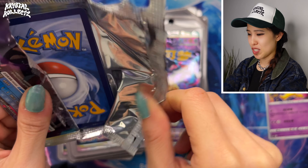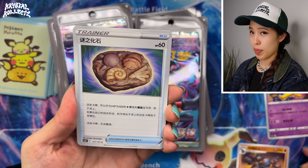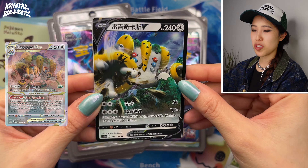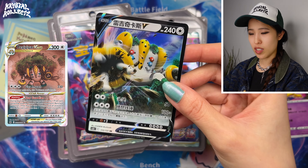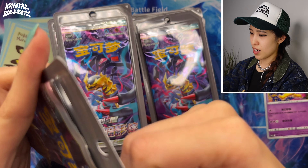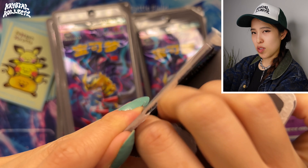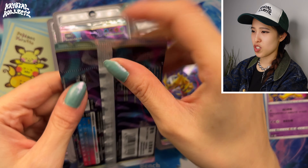Regigigas is in the set too, including the special artwork from Crown Zenith and V-Star Universe. I noticed the coloring is a bit different from the Regigigas I've pulled in Japanese — the blue tones are more prominent than the Jumbo Pack version. If I had another one side by side I could show a comparison. When it comes to V-cards it's going to be mainly the coloring rather than the texturing and sparkle.